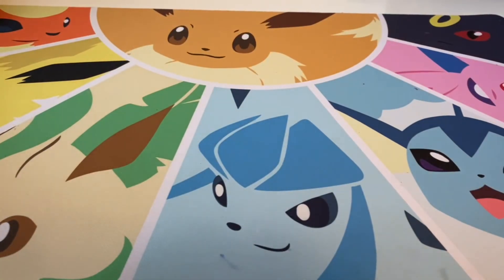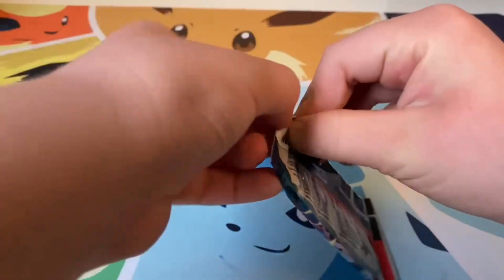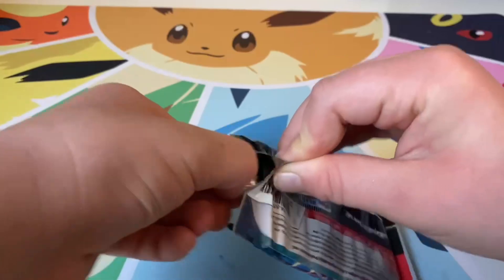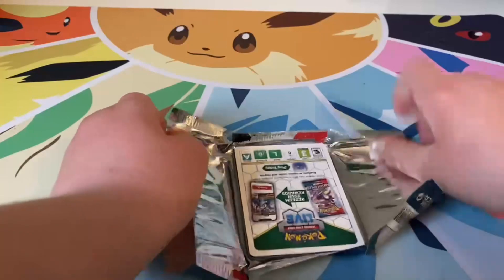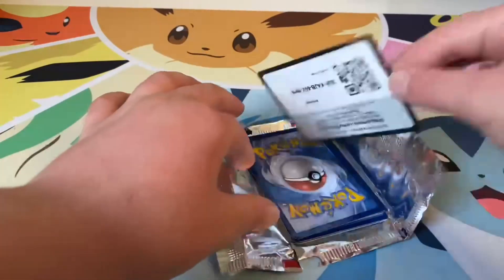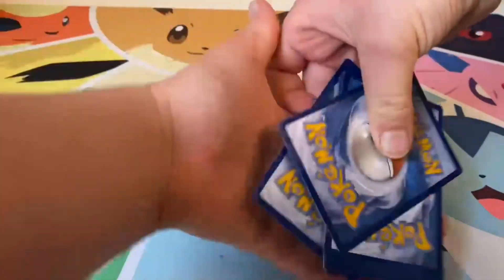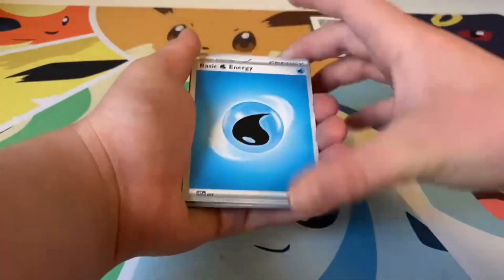Let's do our first pack. So here is our first pack. Last video I learned that with Skrull and Violet, you only do one card to the front — now I know. Ooh, white code card. I forget what a white code card means — I know there's a difference but I forget. One to the front. Ooh, water energy.